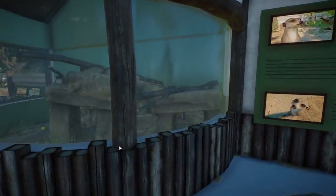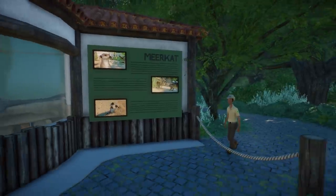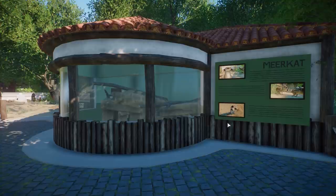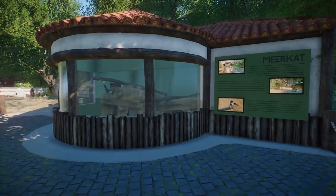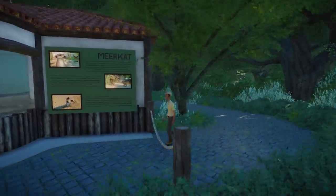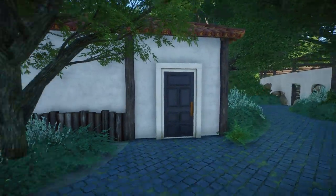They have heaters here as well, and a meerkat sign for education. All the billboards and pictures you see that differ from the in-game ones can be downloaded from my Discord server — the link is in the description. There's a chat room with billboards where you can download any I've uploaded. I also made some webcams for Planet Zoo, so definitely check those out.